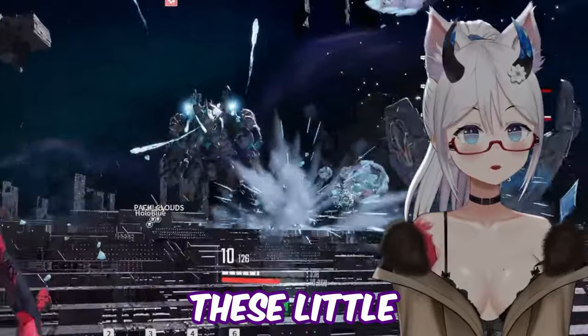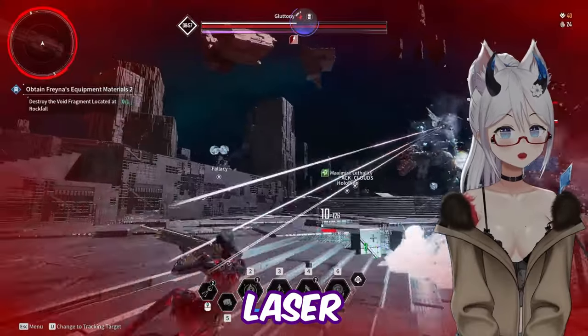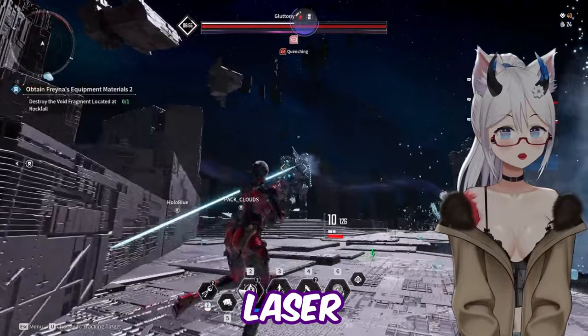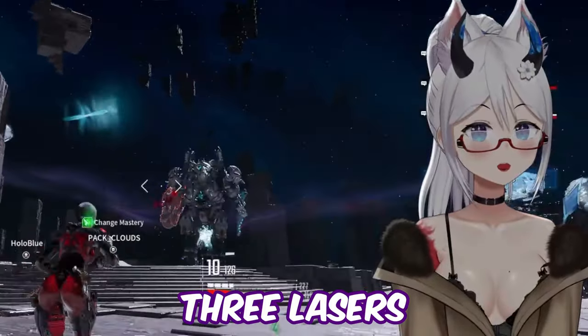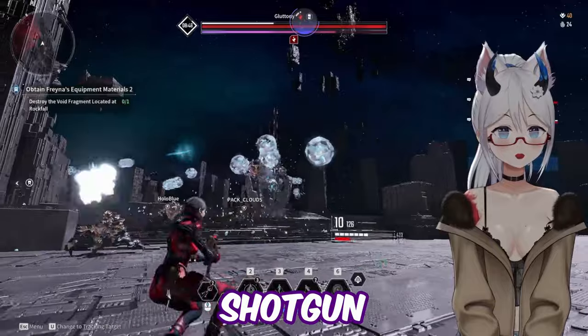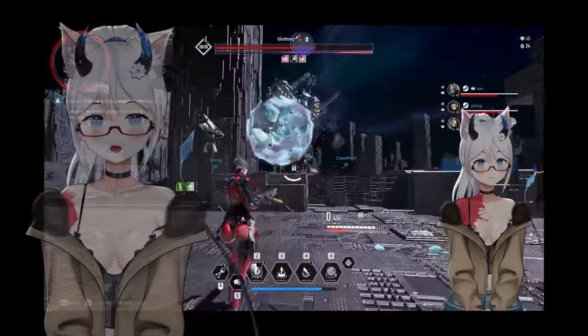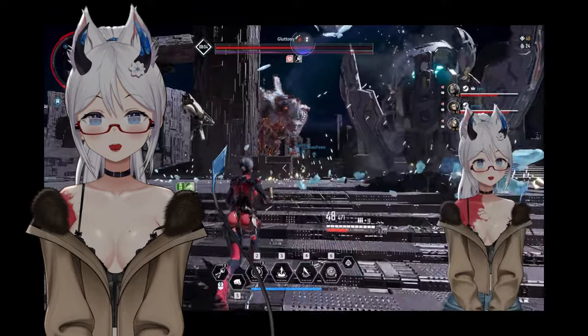For the shotgun mechanic, shoot and dodge — usually two or three dodges. These little missiles are a bit random; try to hide behind a pillar if you can. For lasers: dodge, dodge, dodge — three lasers. Missiles are hard to dodge but find a pillar or a slope. Shotgun: dodge, dodge, dodge.